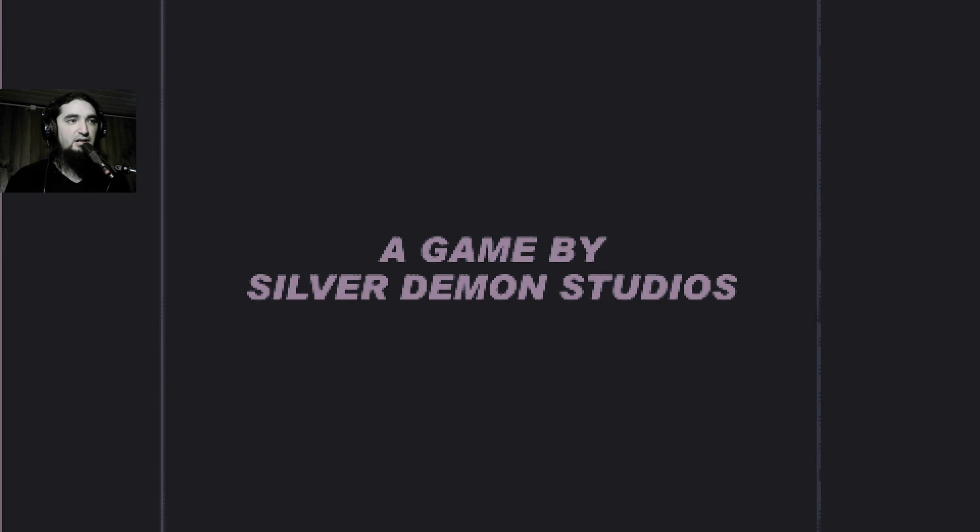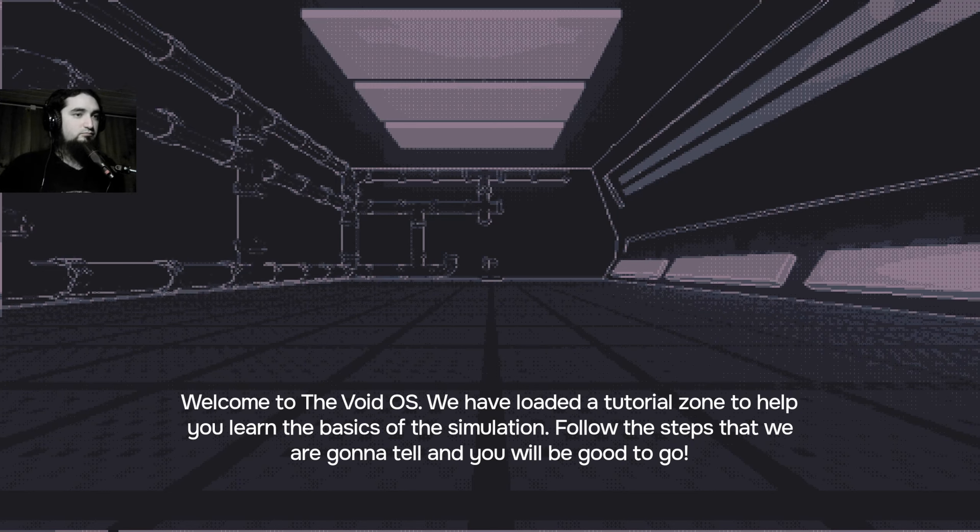A game by Silver Demon Studios. 'Welcome to The Void. We have loaded our tutorial zone to help you learn the basics of this simulation. Follow all the steps and you will be good to go.' You can move around using the movement keys — move towards the crates in front of you, use the dash button to break the crates and proceed to the next zone. I got some stuttering there with the box — I look like I'm crouching.